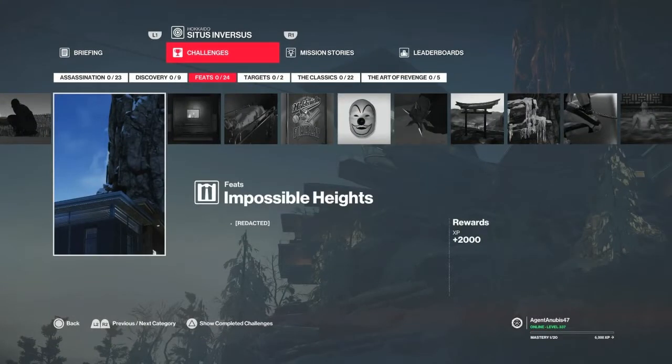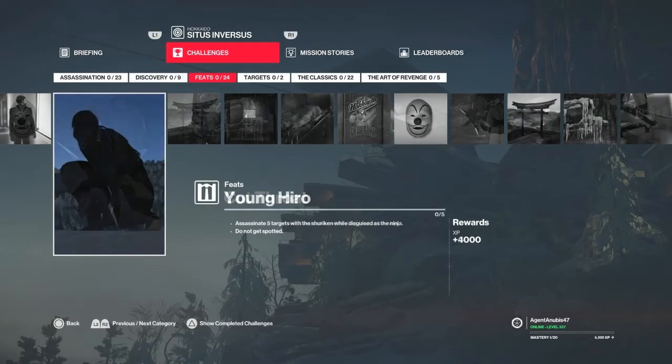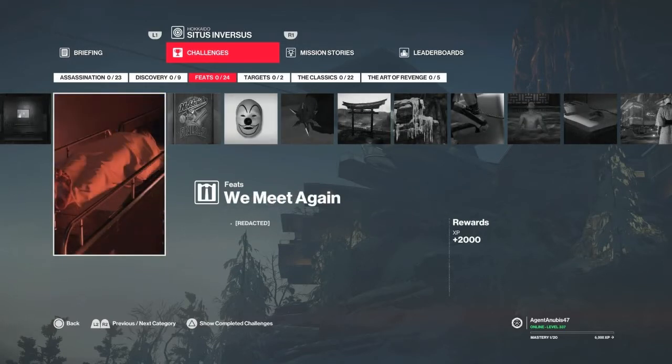Hello and welcome back once again to Hokkaido. Today we are going to take care of a few leftover feats and discoveries and redacted challenges, starting with the Impossible Heights redacted challenge — just get up on the roof of the hospital. Then we will take care of Cutthroat, which is assassinate someone with a shuriken while disguised as the ninja. Then we'll move on and take care of the Young Hiro challenge, which is basically doing the exact same thing but five times — five targets, five shurikens.